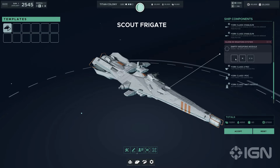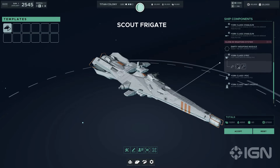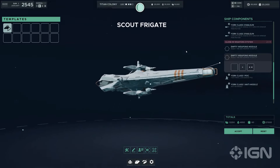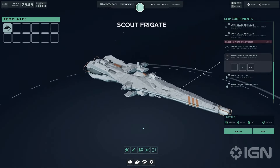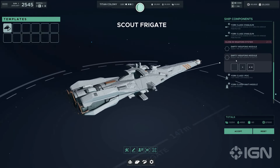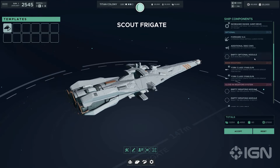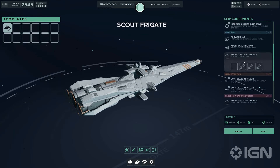Speculating on the best combinations: for stealth and reconnaissance, equipping the York with advanced countermeasures, additional sensors, and combat thrusters, alongside railguns for penetration and CIWS for defence, would make it an elusive scout able to gather crucial intel without being easily detected. For an attack mission, the combination of a forward VLS, additional side CIWS for enhanced defence, and heavy-hitting weapons like the class III cannon could turn the York into a formidable initiator of fleet engagements.